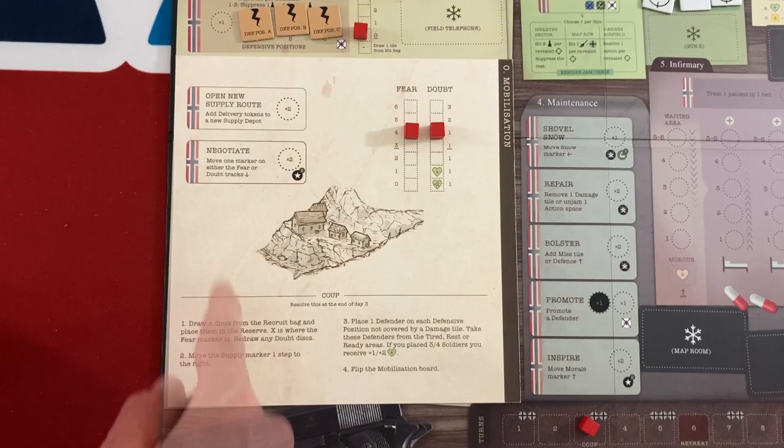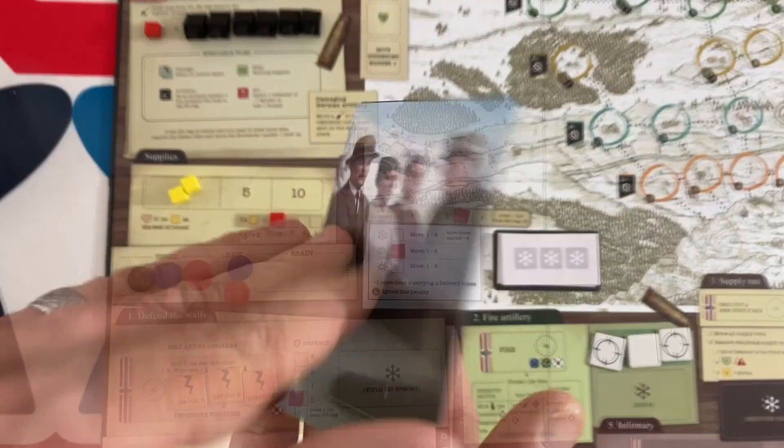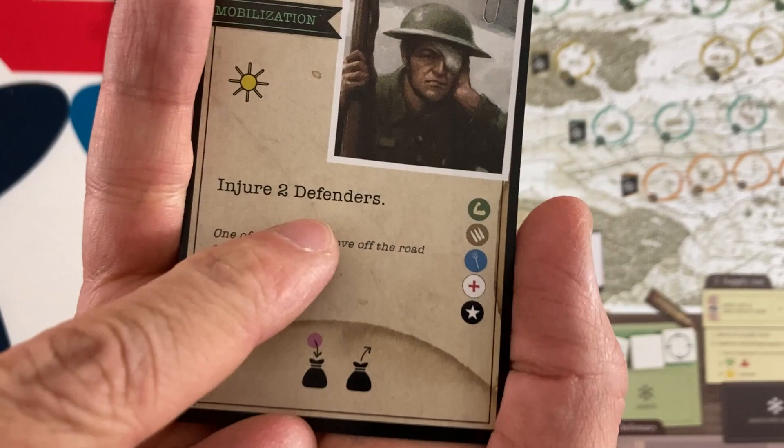At the end of turn two we're going to add two patrols and resolve the coup — that's when we lose defenders from the recruitment bag based on our fear level. This board is going away and Germans are going to start coming in to attack us. The last mobilization event is sunny — we can move quickly — but we have to injure two defenders.